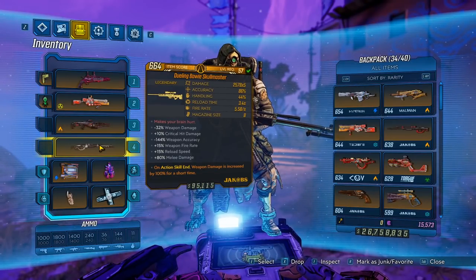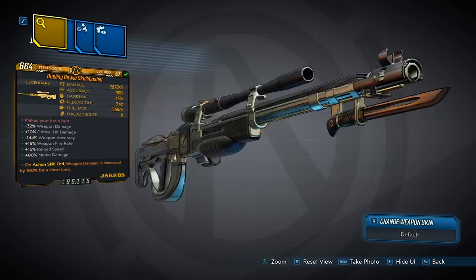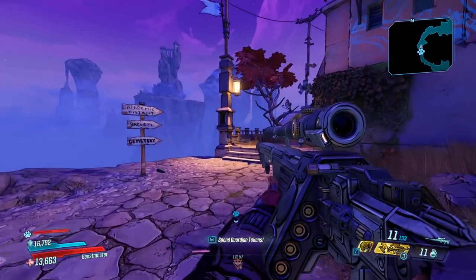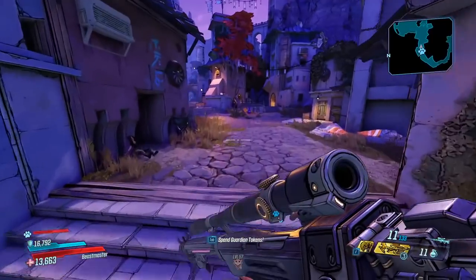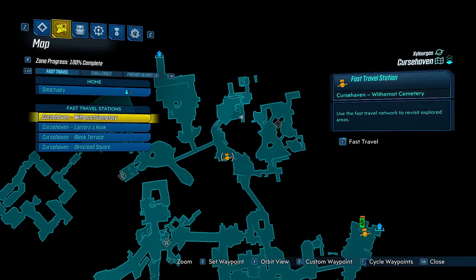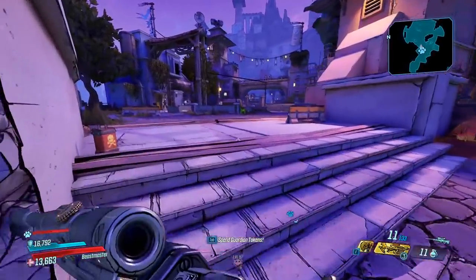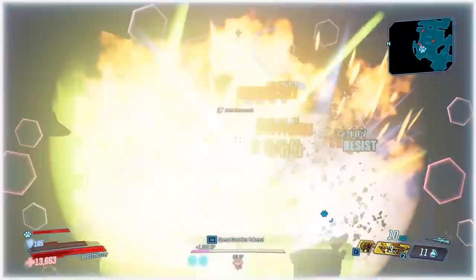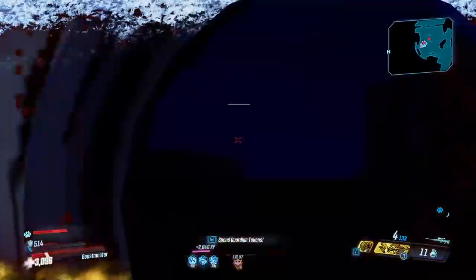Hey guys, welcome back to another video. In today's video we'll be taking a look at the Skull Masher that came as part of the second campaign DLC for Borderlands 3. The Skull Masher is unique to the DLC and there's only one way to obtain this gun — I'll show you a clip of me actually obtaining it. This gun is only obtainable from that specific chest I just showed you, and it's overall a pretty solid weapon.